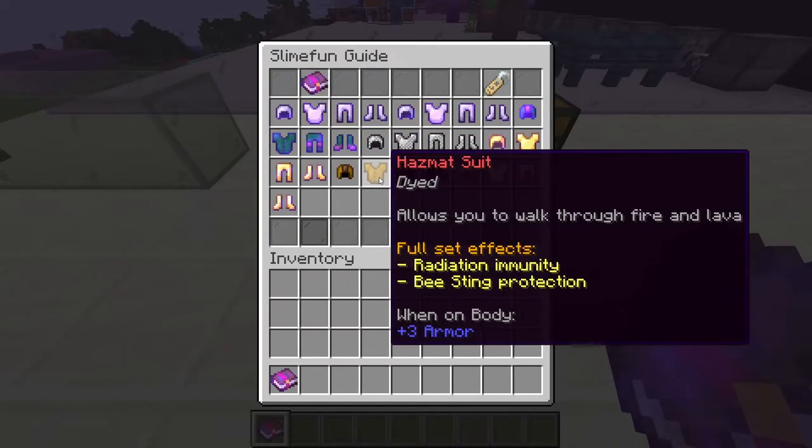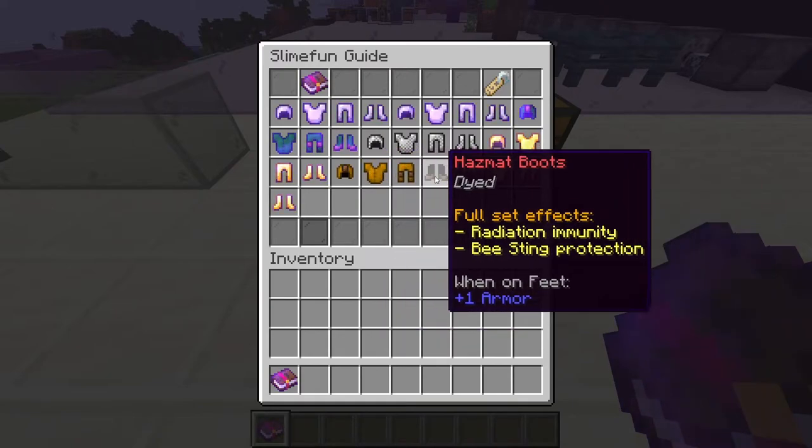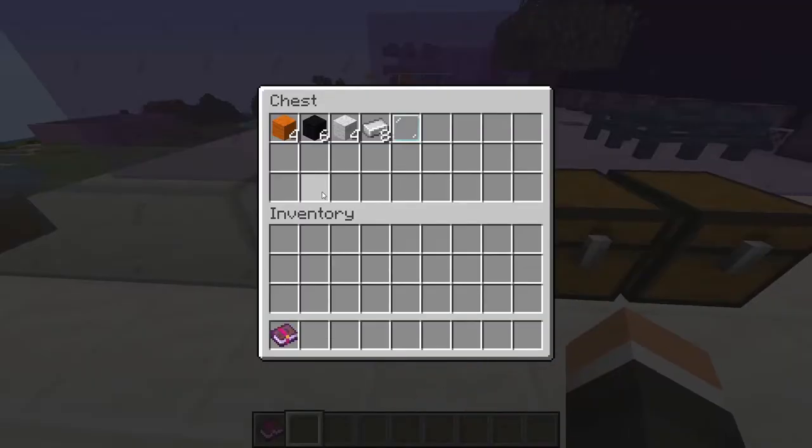Introducing the hazmat suit. The hazmat suit is a four-piece armor set made in the SlimeFun Armor Forge, which we talked about in our very first episode on Basic Machines, and comprises a variety of specific but rather inexpensive materials. In order to make a complete hazmat suit, you're going to require these materials — as you can see, it's not a lot.